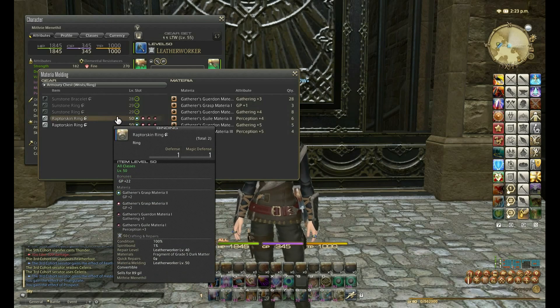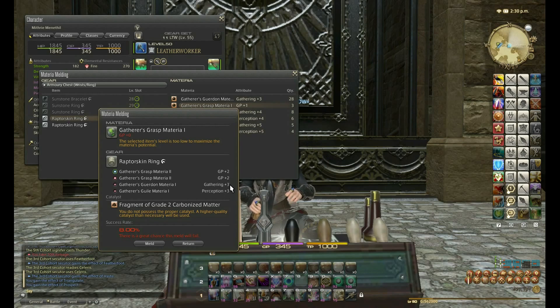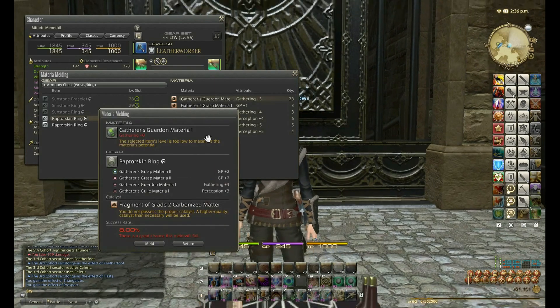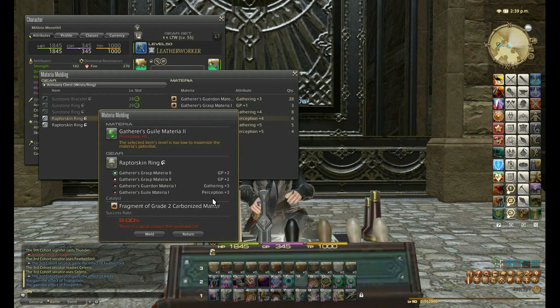I want to show you why I know I don't need to meld anymore. If I select this one it would increase GP by plus 1, but as you can see it says GP plus zero — that's because I've already got plus 4, and four is the maximum amount of GP you can have on this item. The maximum for this item is also three Gathering and three Perception. I determined that by reading forum posts and also because the game itself shows you that you can't increase it any further.